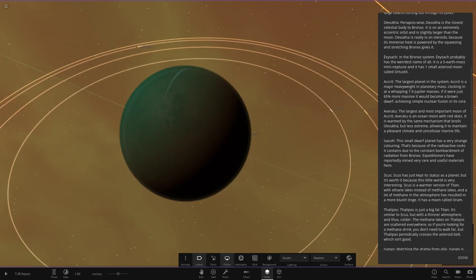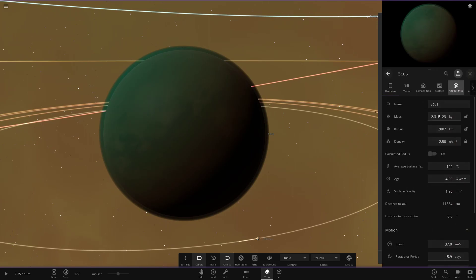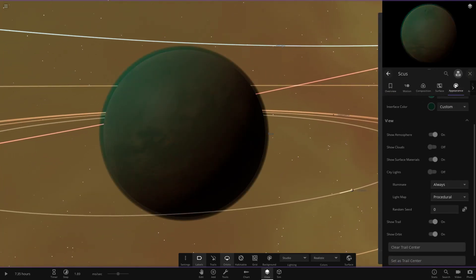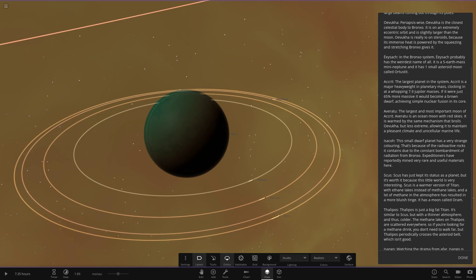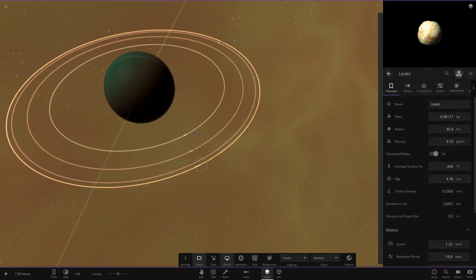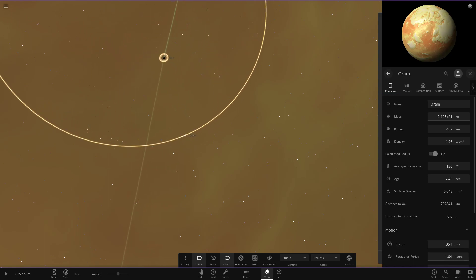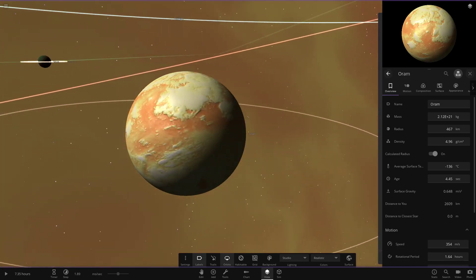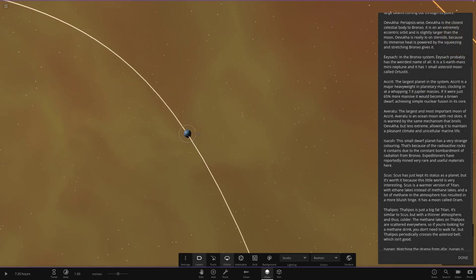Next up is the planet Scuss. It looks to be a Titan texture underneath with a greenish atmosphere - pretty cool. You can see the surface through the atmosphere, which is very nice. This world is a warmer version of Titan with ethane lakes instead of methane lakes, and a lot of methane in the atmosphere has resulted in a more bluish tinge. It has a moon called Oram - which is quite far out, kind of reminiscent of the Earth-Moon distance. And that moon has a moon of its own as well - a moon of a moon.